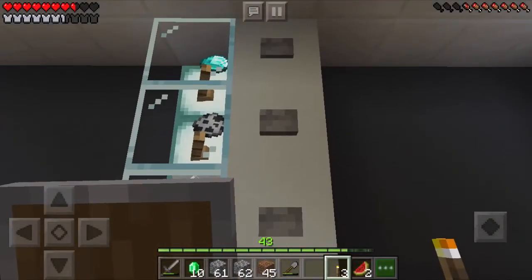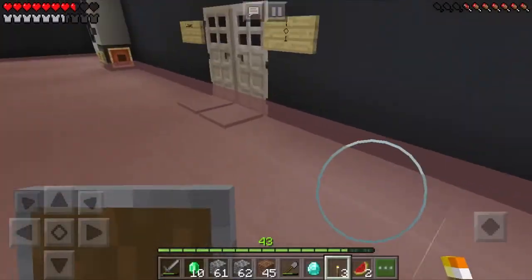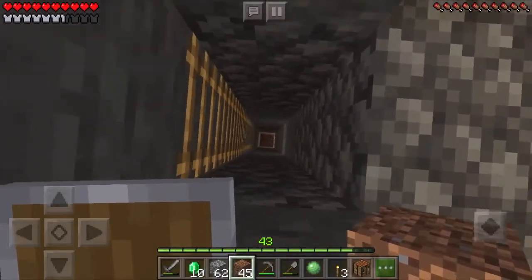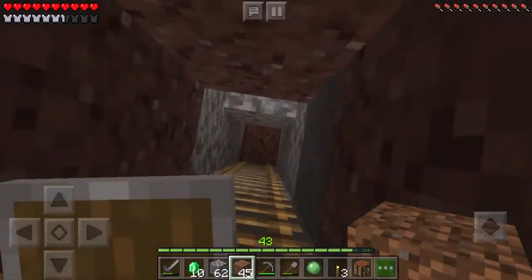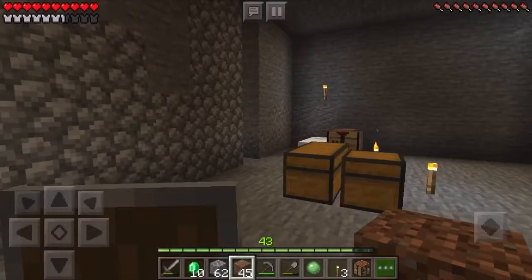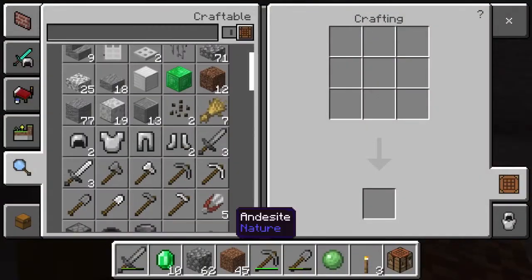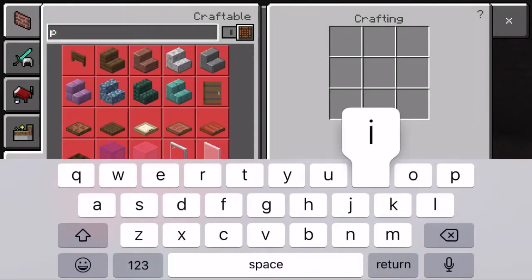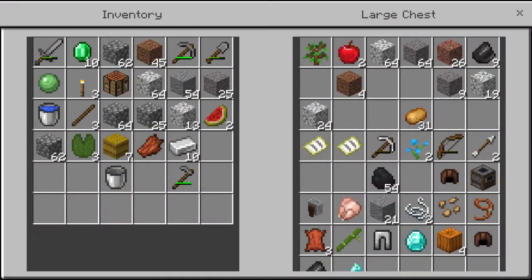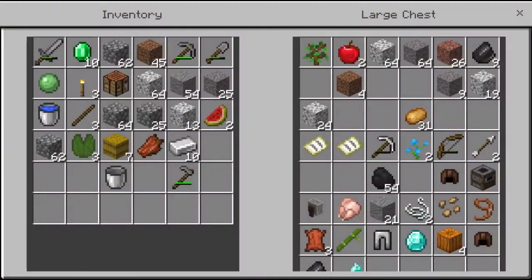I'll buy the diamond. Okay, so we're back here — now we can actually do stuff. So yeah, I have the slime ball. Now I'm going to make a piston. Wait — I need redstone. I was right there, I could have bought redstone from the cleric. I gotta go back and get that.